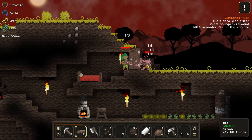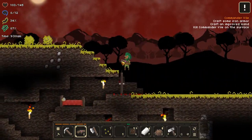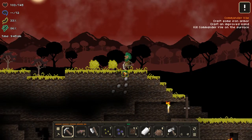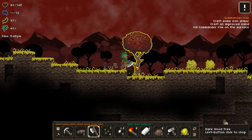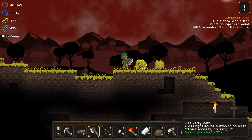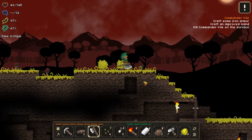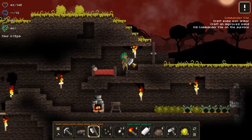We need an anvil first — easy to make, just expensive. Fighting off enemies now. I saw an eye floating around. If you notice on my hot bar I have some compost — something in my inventory rotted away. But compost is not useless; you can actually turn that into fertilizer to make better crops.